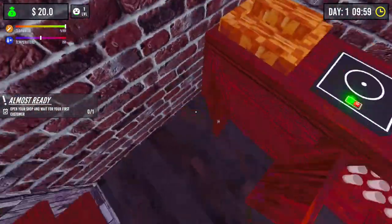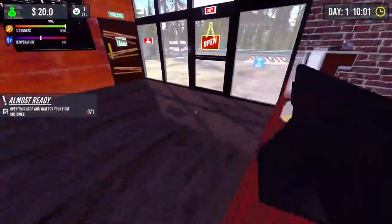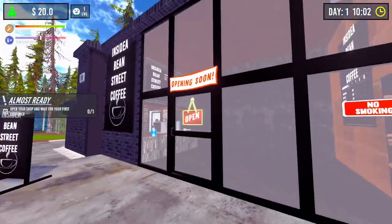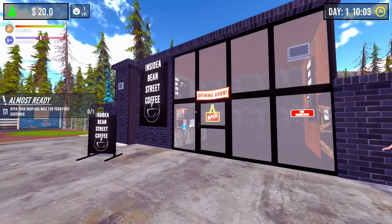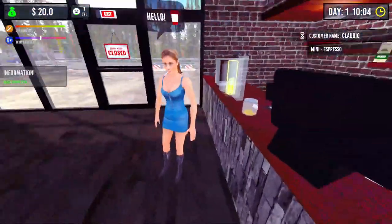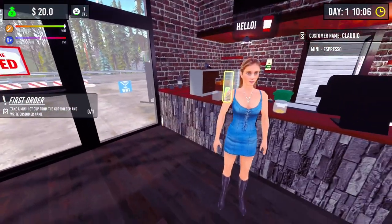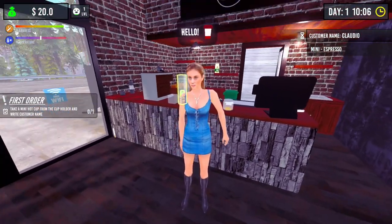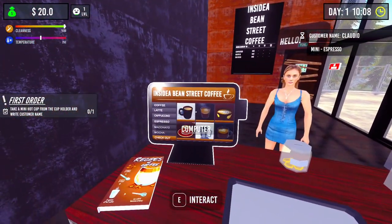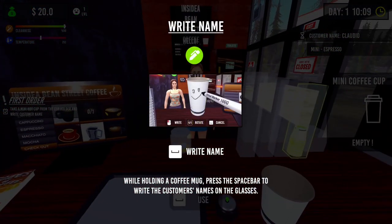What else we got in here - electric stove, syrups, lids - we're not that fancy. Shot glass, coffee handle. Let's open up the store and see what happens. We are open! I got a customer but she's got a cigarette in her mouth. I suppose these are the people we can beat up.